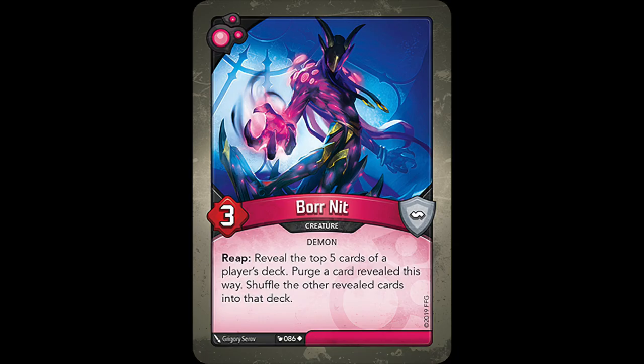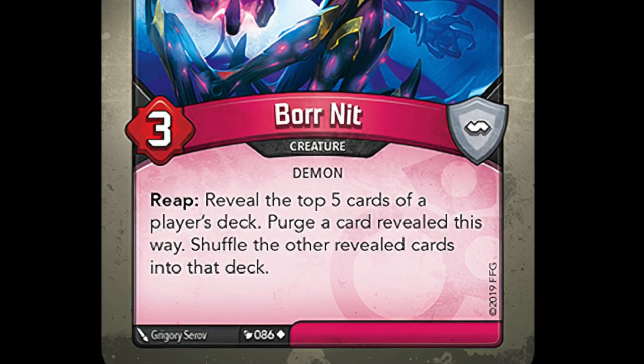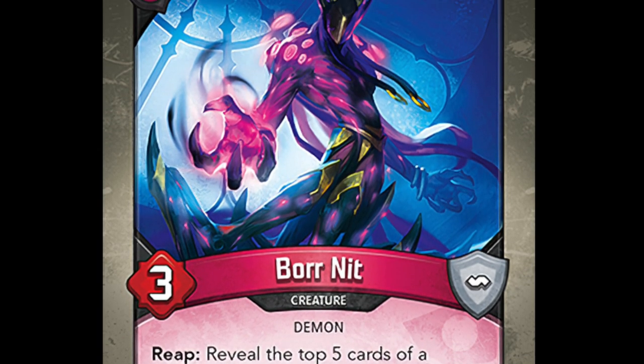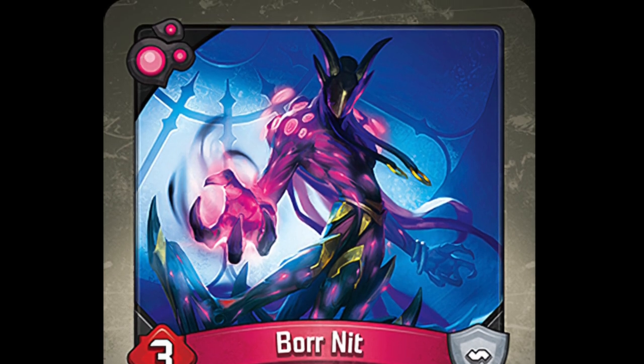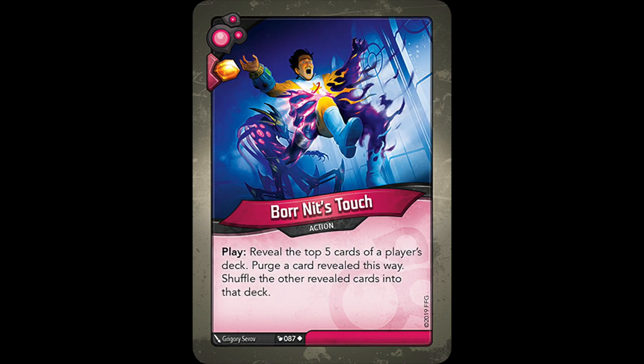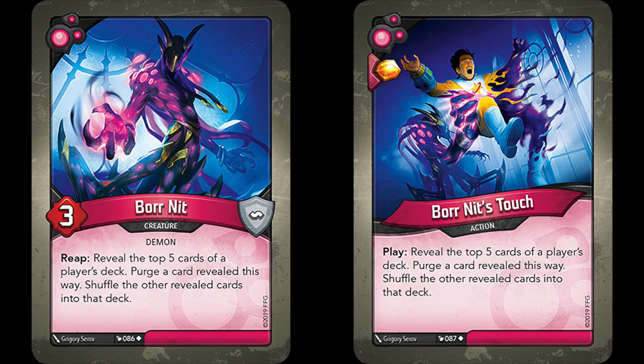We also have Bor-Nit, who's an immense threat when he hits the table. He reads: reveal the top 5 cards of a player's deck. Purge a card revealed this way. Shuffle the other revealed cards into that deck. Being able to purge something that's coming up in the opponent's deck — a potential future threat — is hugely advantageous, especially since you get free choice of any of the 5 cards Bor-Nit reveals. However, since Bor-Nit is only a 3-power creature, he's pretty easy to take off the board. There is also Bor-Nit's Touch, which is an action with the exact same effect as Bor-Nit, guaranteeing you the chance to use it, whereas with Bor-Nit you only get the effect if he survives, but it is repeatable if he does.